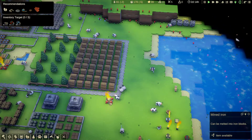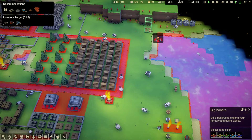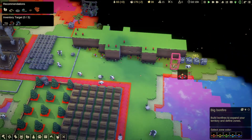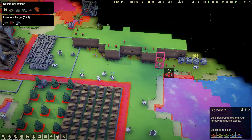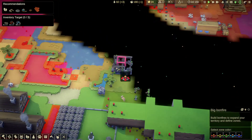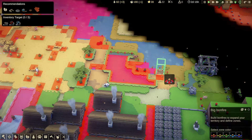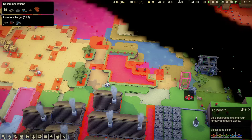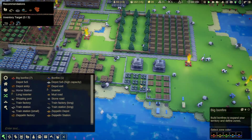Let's do the bonfire first. Remember alt left-click will clone a building for you — in this case a big bonfire. I'm going to put it just there, and I might need a second one up here just there. There we go. Now I'm going to do a stockpile.